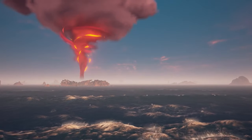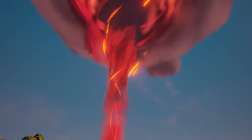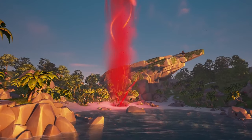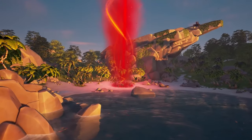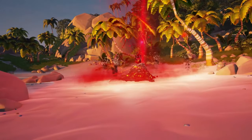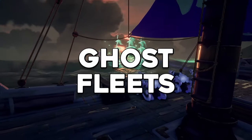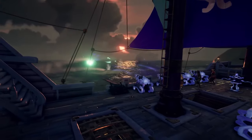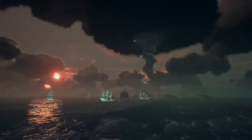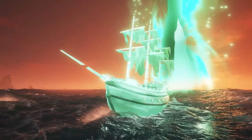Ashen Winds events involve a powerful Ashen Lord — formidable enemies that harness the power of fire. These fiery foes roam specific islands wreaking havoc. Engaging in an Ashen Lord battle is a high-risk, high-reward scenario, and defeating them rewards you with valuable Ashen loot, including an Ashen Wind skull. Ghost Fleets are also large-scale naval battles pitting players against ghostly crews commanding haunted ships, distinct from skeleton fleet encounters and offering unique challenges and rewards.